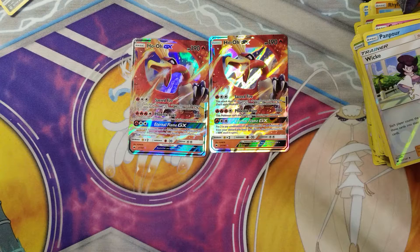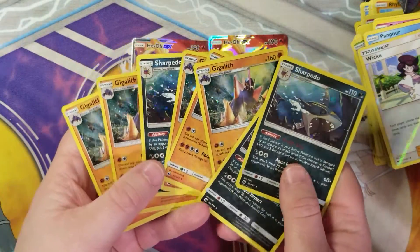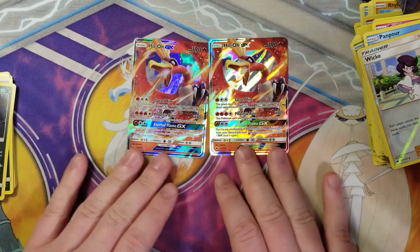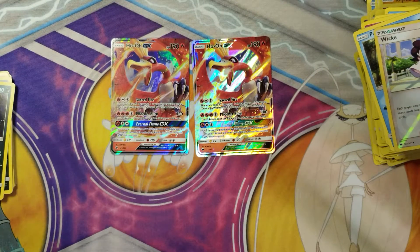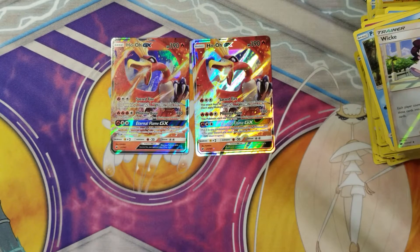Is our luck gone? I think our luck is gone. I normally have much better luck in my blister pack openings, but this was not the day. Do all my Gigaliths and Sharpedos make up for it? I don't think they do. So we got two Ho-O GX — could be worse, we got a Thick Wick. It's like 10 o'clock at night, I'm going to bed. It's not my Charizard, but that's okay.